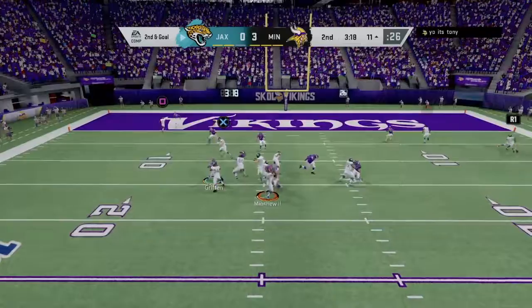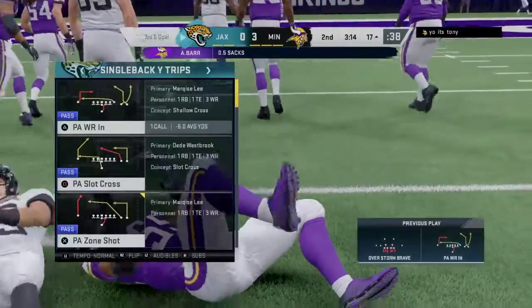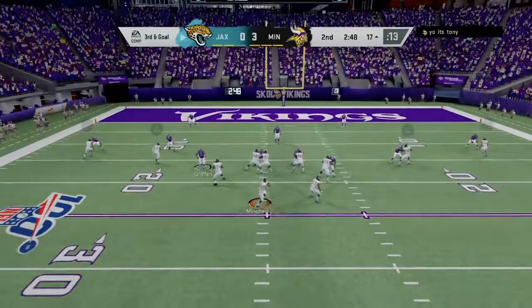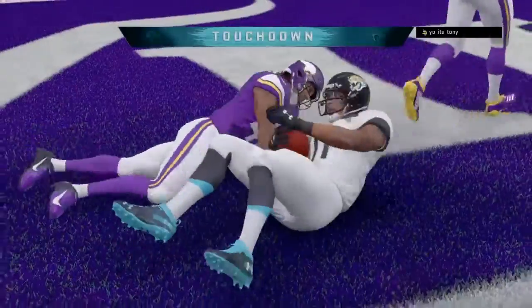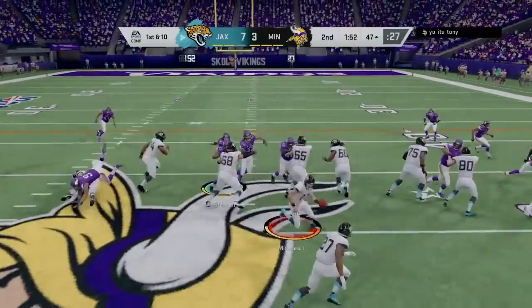Second down and goal. Minshew, rush coming, and he's taken down — Anthony Barr. Third and long, here's Minshew, and this is caught by Lee. Touchdown, Jackson. But they've intercepted it.